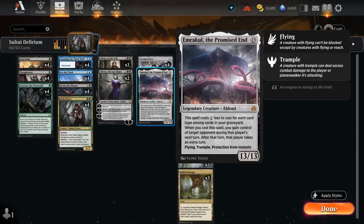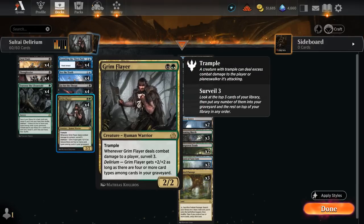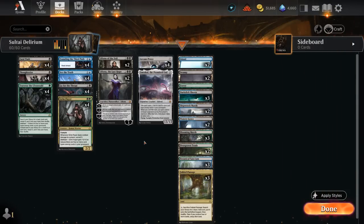Emrakul can lead to very fun moments where you get to mess up the opponent's turn. In this deck we have instant, sorcery, enchantment, creature, planeswalker, artifact, and land — potentially seven card types — meaning Emrakul could cost as little as six mana. Battles sadly didn't make the cut, otherwise we could have gotten it down to five. There's even tribal on Arena but it's not legal in Explorer, which could have gotten it down to four.